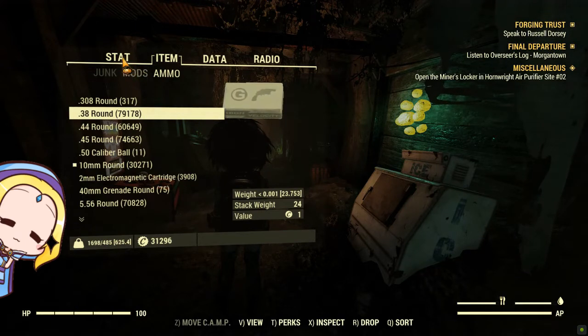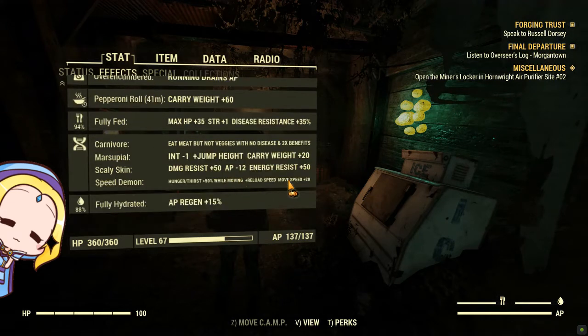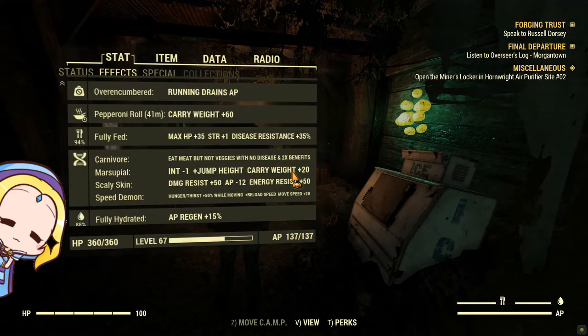In terms of mutations, mules are best to be carnivores as they gain the most from pepperoni roll, which gives you a boost of 60 carry weight. Speed Demon benefits you as you will move faster, since you will always be overweight and unable to run. Staying well fed gives you that boost in strength too.